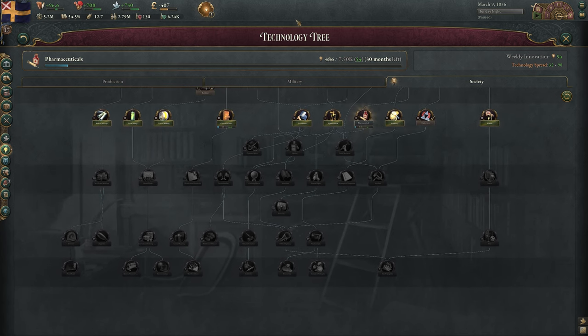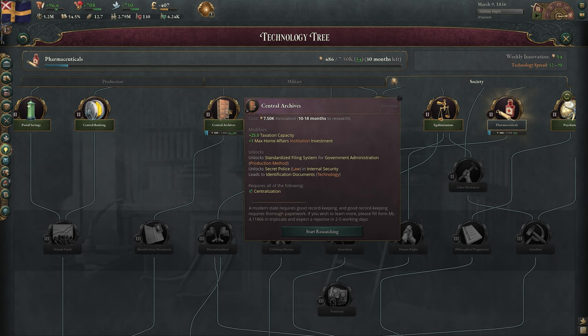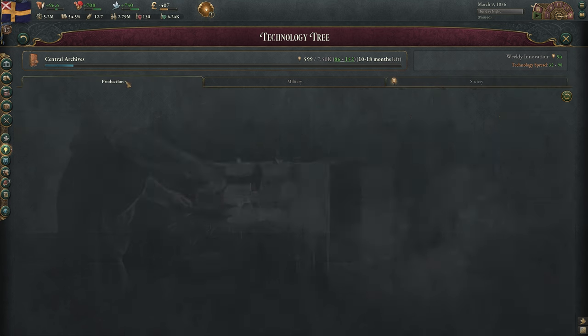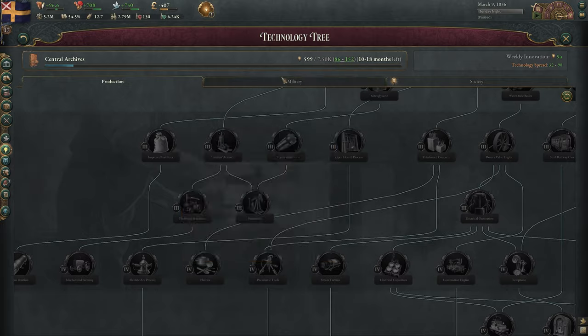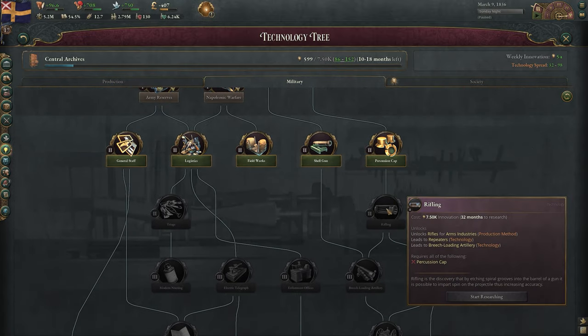As for what to research first, it really does depend on your country and what it needs at the time. By default when playing as Sweden, Central Archives is the first pick, and that's a pretty good option to increase your tax and bureaucracy. Pretty much, just look at where your country is struggling and search for a tech that can help. If you desperately need more food but don't have any more room for farms, maybe invest in some agricultural techs to improve the production of existing farms. If you're at war and struggling to keep up with the enemy, research some new and more powerful weapons and troops.